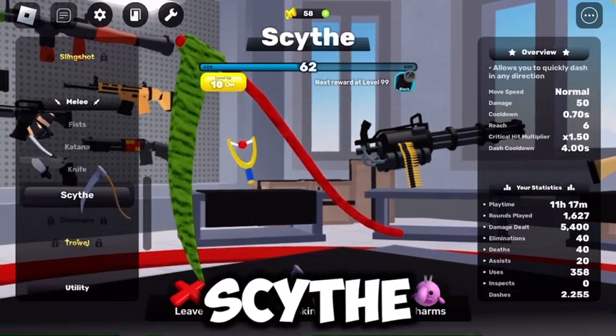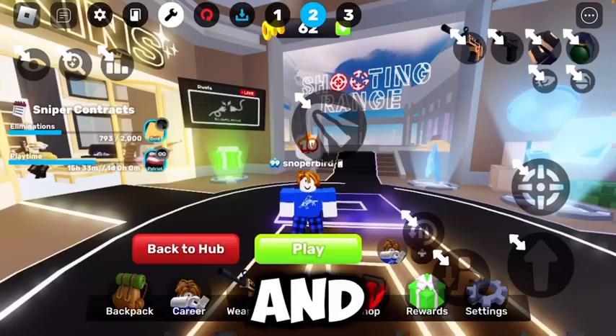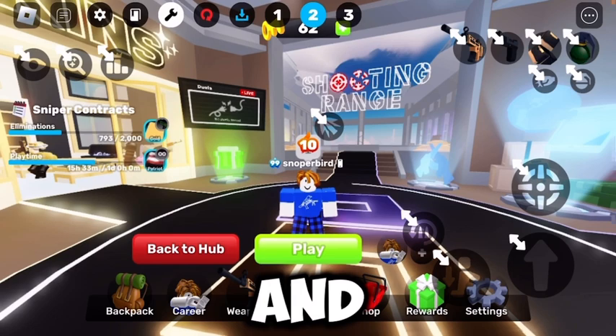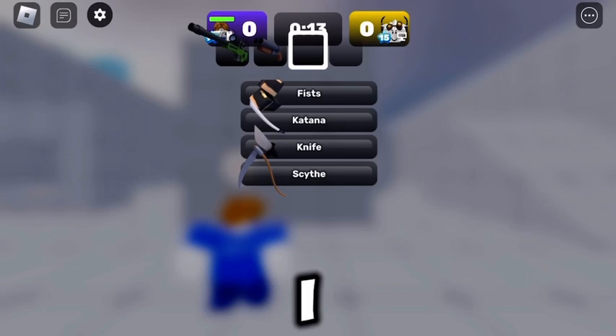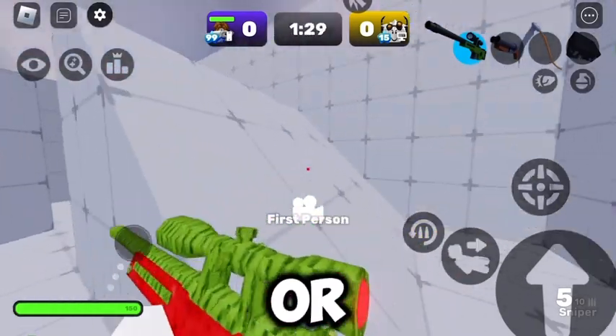Katana or scythe — depends what game mode you're playing — and mech hit or any unit you need. I'll move the fire button all the way up so I will not cheat and use the shoot button, but I still want to shoot.